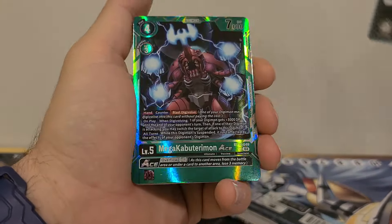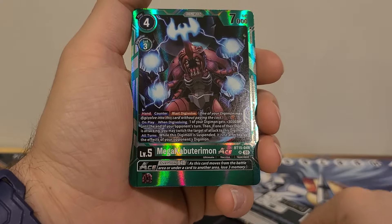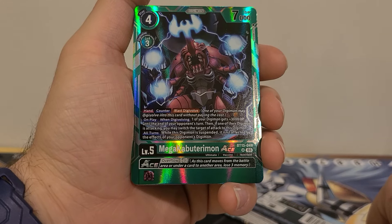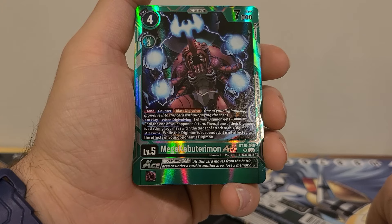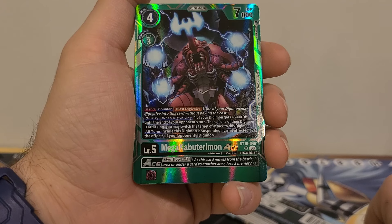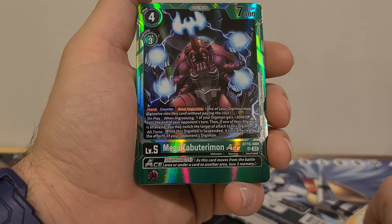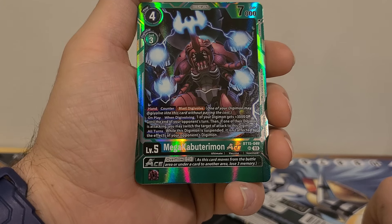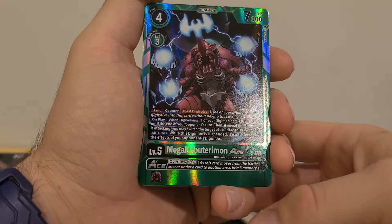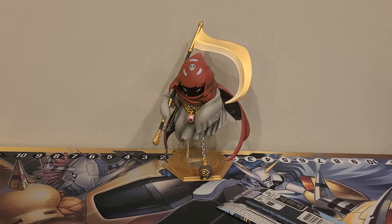And we got Mega Kabuterimon Ace. 4 play cost, 3 Digivolution costs, 7,000 DP. Hand counter Blast Digivolution. On player when Digivolving: one of your Digimon gets plus 3,000 DP for the turn or until the end of your opponent's turn. Then if one of their Digimon is attacking, you may switch the target of the attack to this Digimon. All turns: while this Digimon is suspended, it isn't affected by the effects of your opponent's Digimon. Ace Overflow minus three, no inherited effect. He's a super rare, so that's nice.